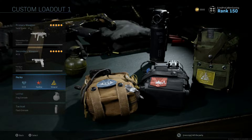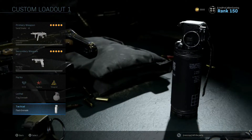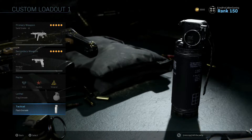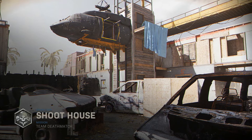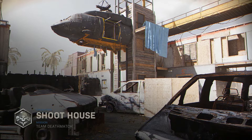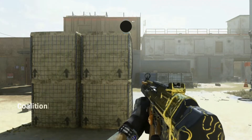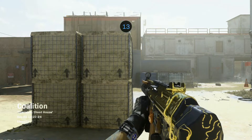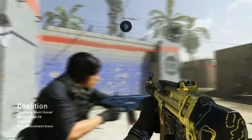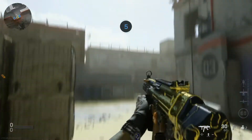For the perks, we got EOD, Hardline, and Shrapnel. For the lethal, we're running a frag grenade, and in the tactical spot we have a flash grenade. Shoot House Team Deathmatch — this game will probably go by pretty quick, depending on how my teammates and the enemy team are running it. It's a good fast-paced game mode, focused on slaying out the enemy, so it'll be a good way to showcase this class setup.